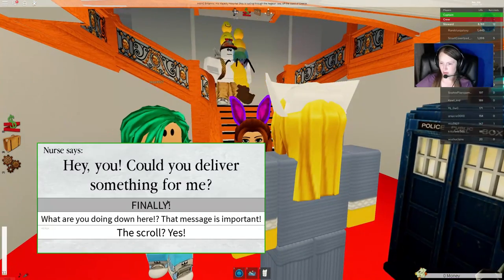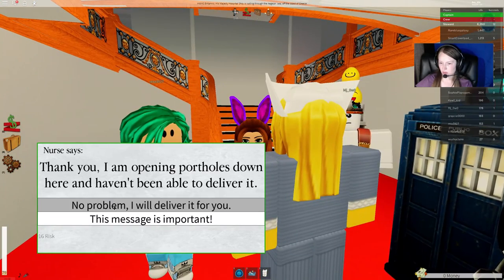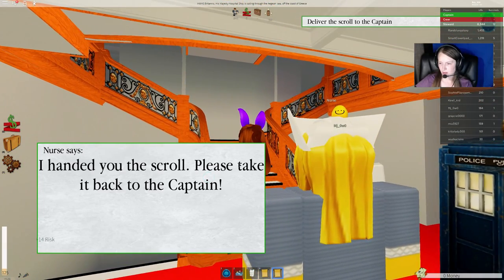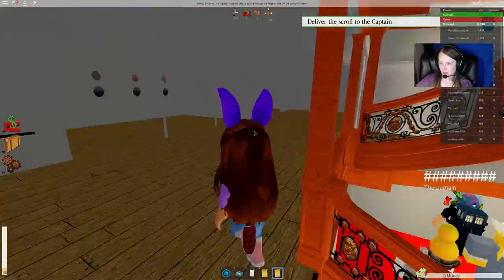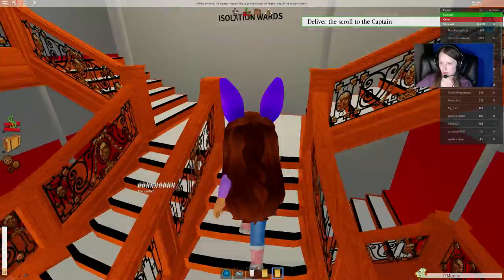There's the nurse. We'll tell her we need the scroll. She wants us to deliver a message to the captain. So now we just need to go back to the captain — we're going to go back up the grand staircase.